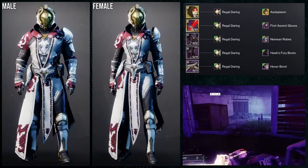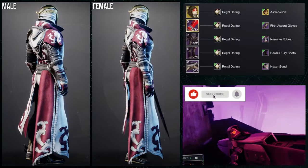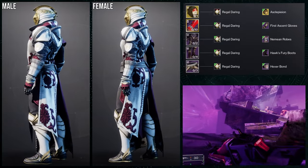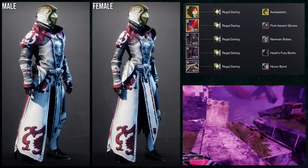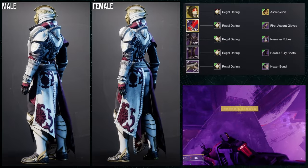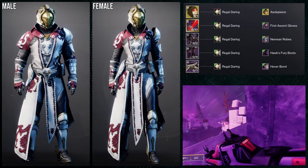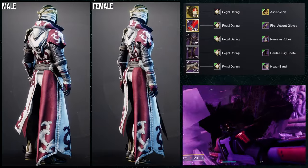Let me know what you guys think about it. As for the next set, we're going to be using Speaker's Sight with the ornament. For this one, I decided to go for an engraved look because I like this set. That being said, the helmet gives more of a Greek or Roman vibe — I don't know which one. Unfortunately, Warlocks, you don't have any chest piece that gives off that vibe.